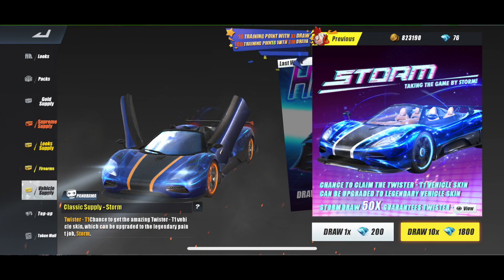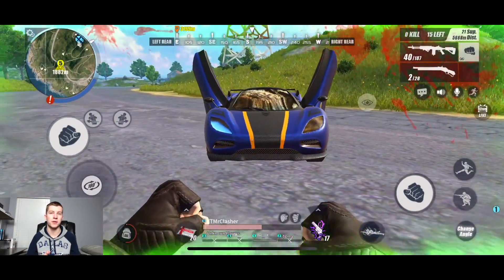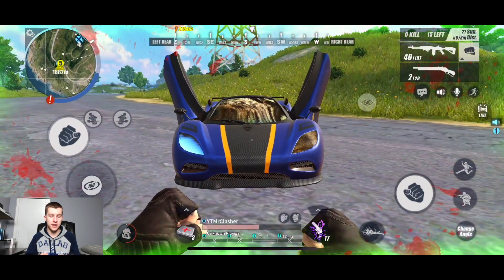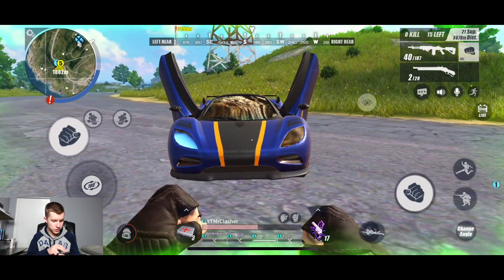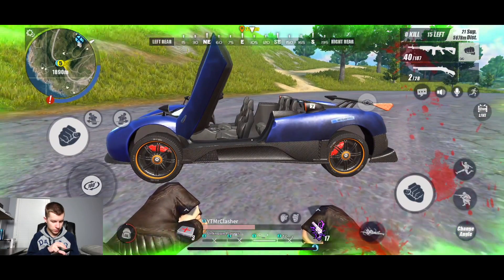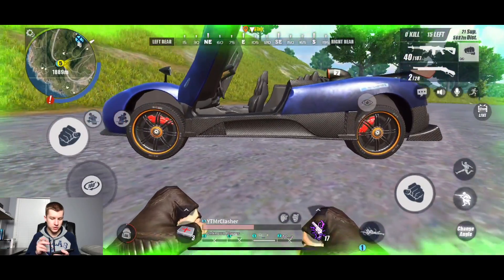I did not expect the car today. I know Seek and Destroy and Perceival were both talking about maybe a car update coming out, and you never know what Netease can bring. I didn't hear much about the specifics of this update beforehand. It's called the Twister — let me navigate to the Workshop section, because it's not in the Looks/Vehicles section. In the Workshop it's called the Twister T1, which is the first car you get.